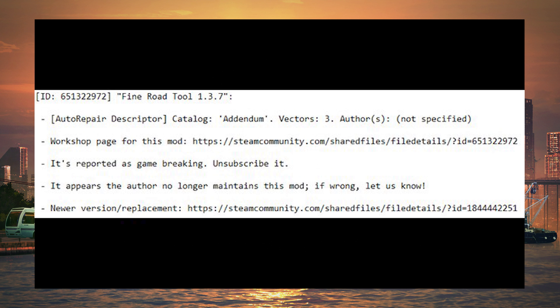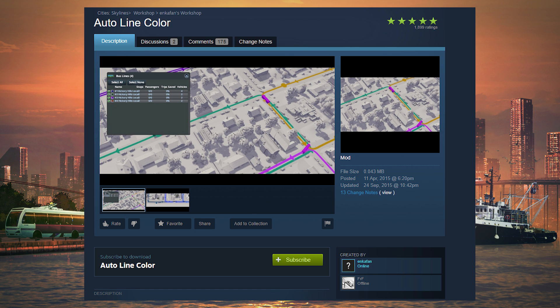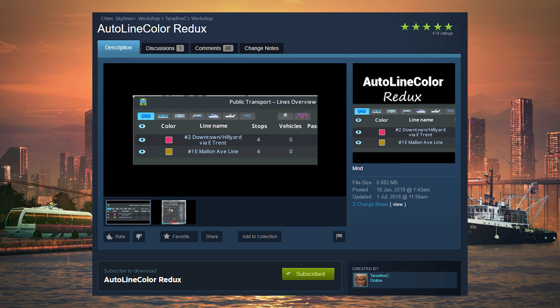The really helpful thing is they've actually gone through the effort of, if you have a mod which they think is still useful but broken, it will give you a link to a newer version if someone has created one. For example, I had a mod called Auto Line Color which automatically changed the line colors of my transport lines every time I placed a new one, so I didn't have to change colors manually. This mod hadn't been updated by its developer in a long time, so it was broken. The Mod Compatibility Checker told me it was broken and — since someone created a new version — here's the link to it. Really good. I'll throw up some screenshots on screen of roughly what that looks like.